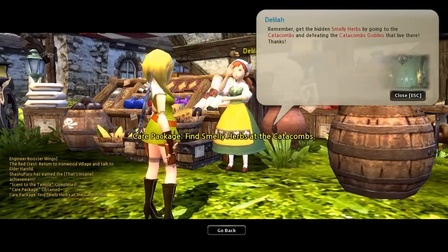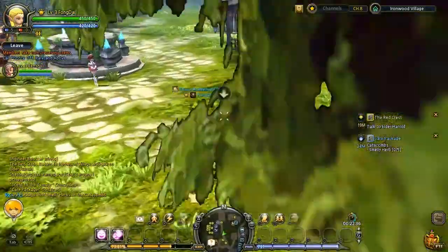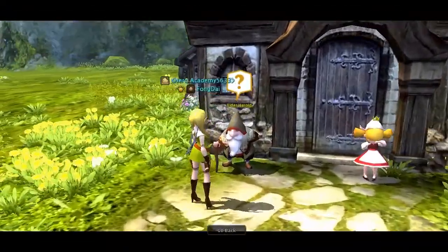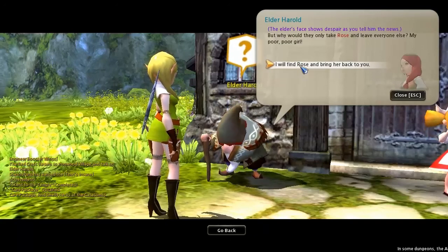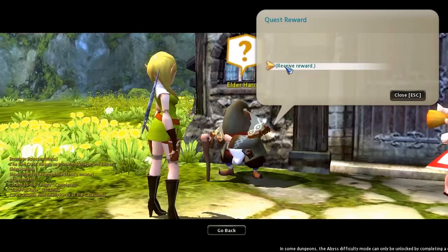Gotta go to Catacombs next. Wait, I have to talk to the old man, right? Yeah, but you could talk to the girls to finish that quest. What girl? What girl? The merchant girl person. What merchant girl?